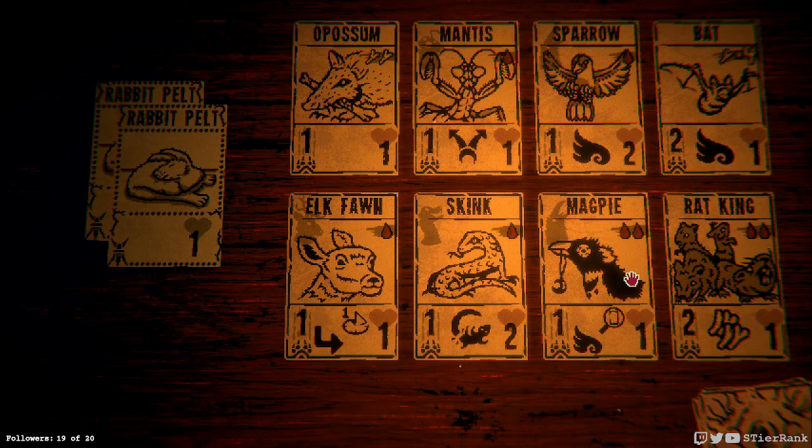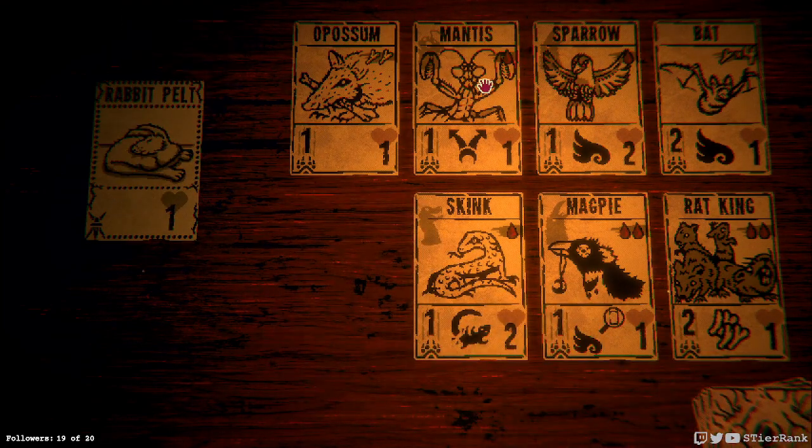Perhaps we could do something with bone — that might be a good idea — and having a mantis with multiple direction attack would be pretty nice if we could upgrade it. Tempted to do those instead of a bird or anything else. Having an elk fawn that can grow up sounds nice, so maybe we'll do this. I don't see the bat being worth it, at least not at this point. We'll start off with these two.